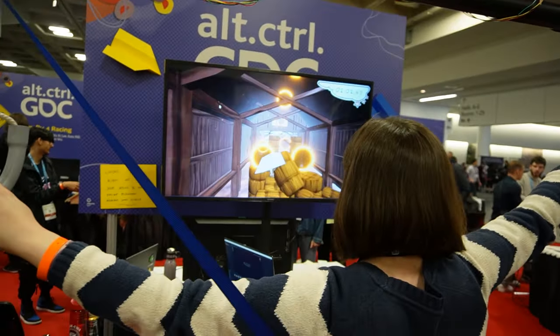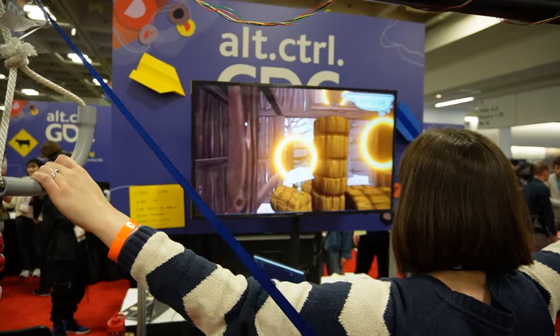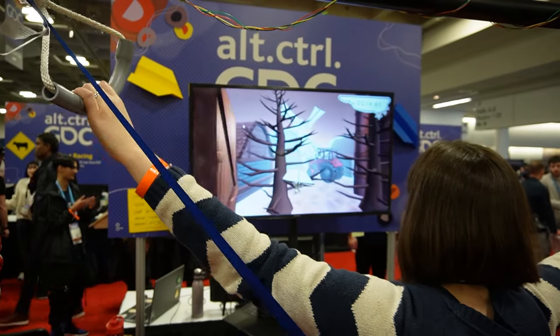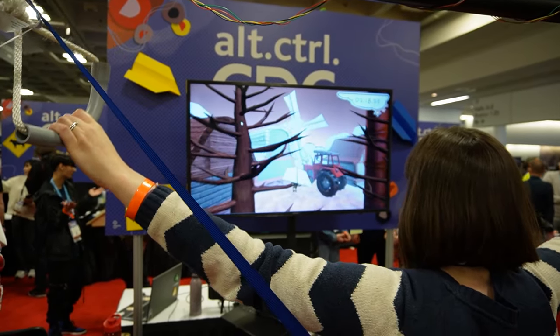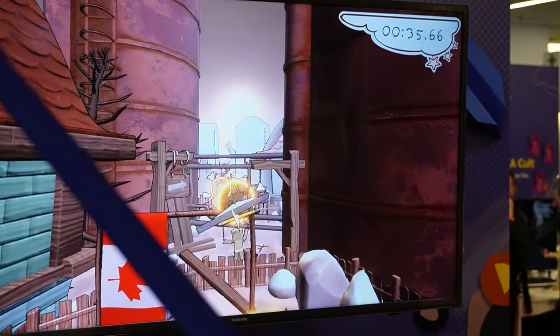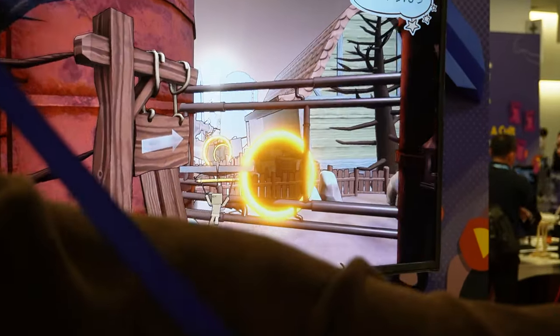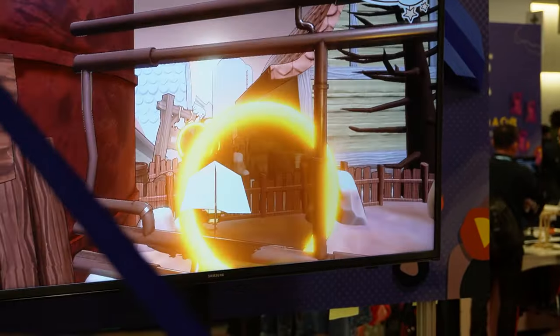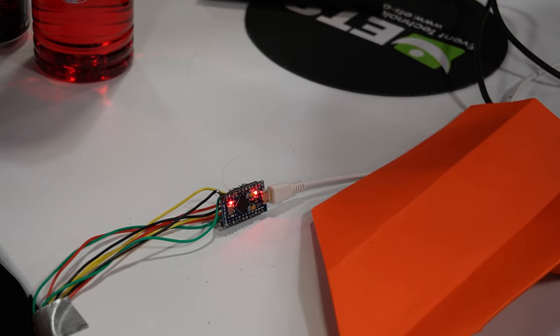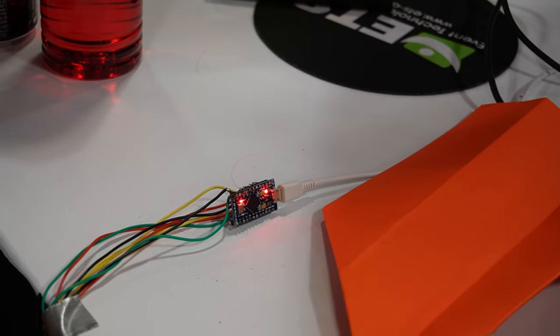The encoders just take a rotational input, and we have a bunch of wires going along the entirety of the controller going towards Unity. Our programmer made it so every rotation is just another input, and that detects how much you're rotating, etc. That is a little Arduino that our programmer soldered together with the ends of the wire — that's all it is. That's the brain of our entire controller.